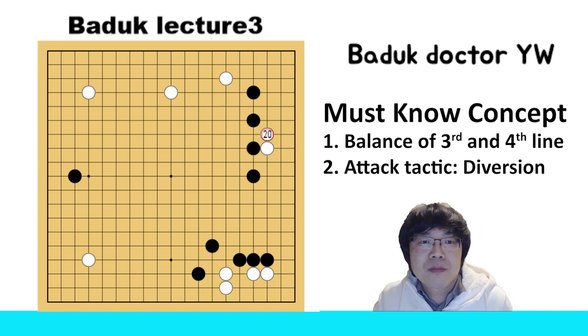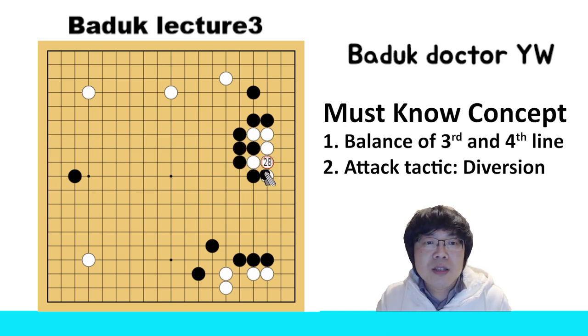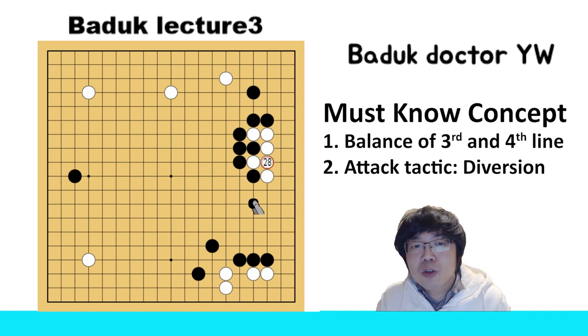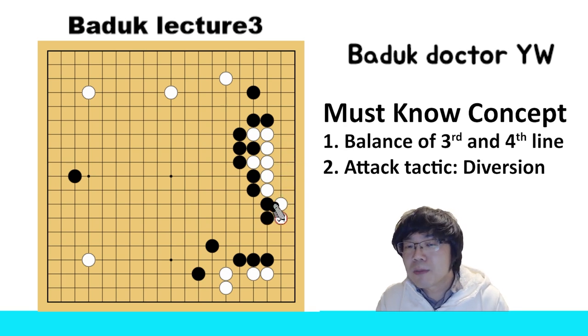So now black can think about another way, for example like this. Then you can just push and atari — black needs to connect. Then you can just try to make a tiger's mouth, atari, and connect. At that time black cannot capture white. And even you can just have a knight's move — even a push is also fine. You can save easily into black's territory. So this is also quite successful for white.